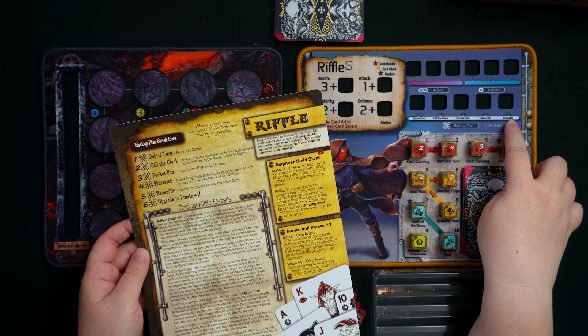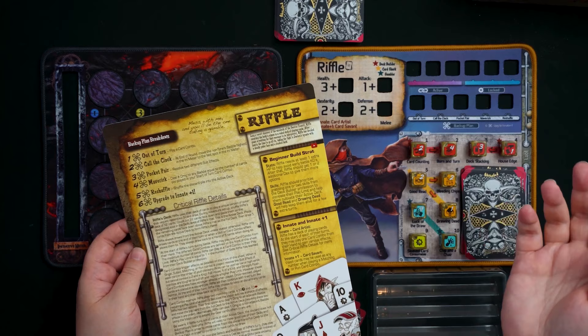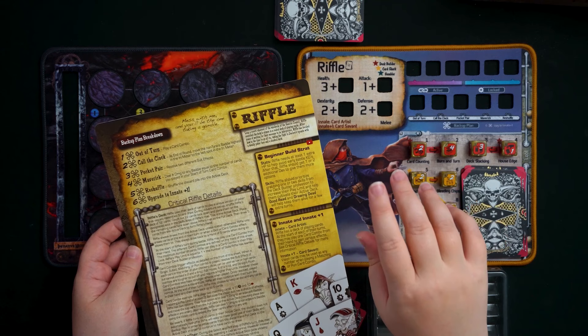For five Bones, Reshuffle lets you shuffle the discard pile into the active deck — remember, the discard does not automatically get reshuffled when your deck runs thin, so Reshuffle is the best option for that. For six Bones, you upgrade to an eight-plus-one, making Riffle Card Savant: they can use Vision cards as any number when playing a matching or run card combo, giving Vision cards extra flexibility.